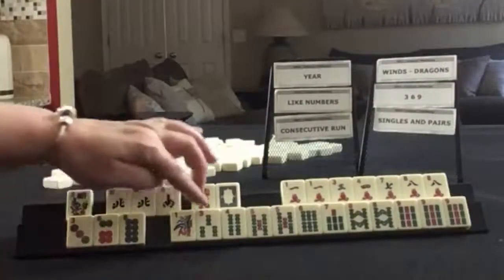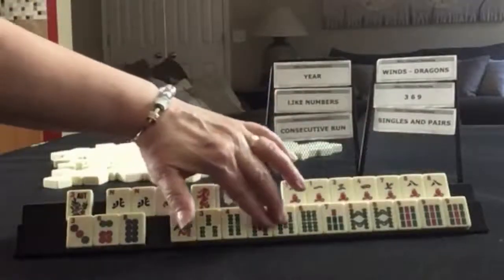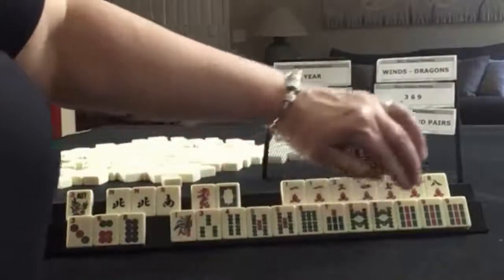In bams, we have one, three, four, five, six, seven, eight, nine — pair of fives, pair of eights, pong of nines.